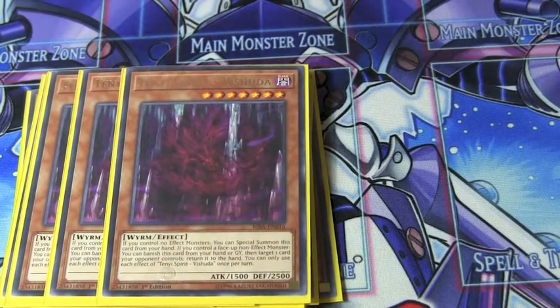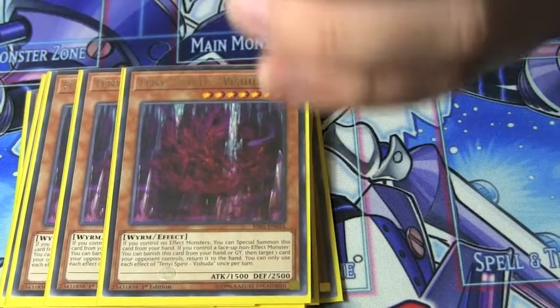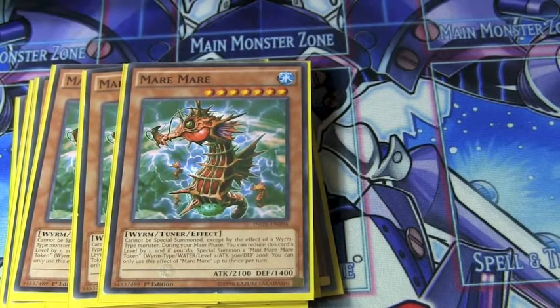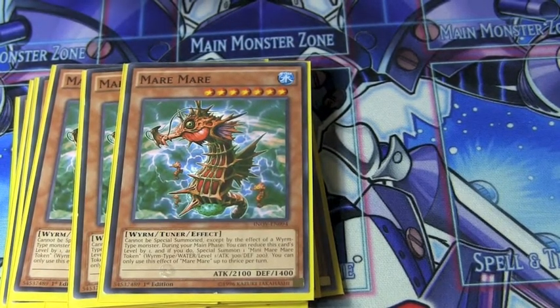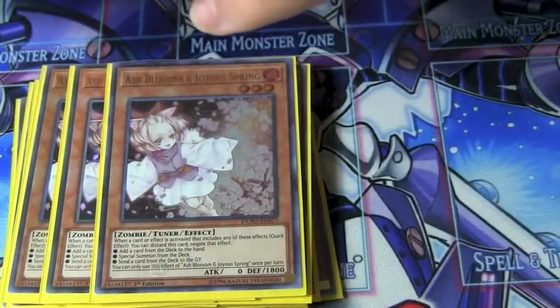My favorite one is the dark one. You can banish this card from your hand or graveyard and it's just a compulse for any card on the field. Then we'll play three Mer-Mer — you can do some really crazy stuff with Mer-Mer, special summoning it off of the Shaman just to spam the board and go off on your link plays. Then of course we're going to run three Ash.